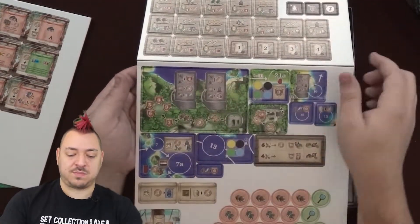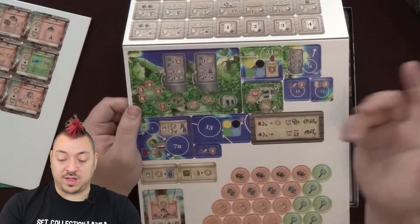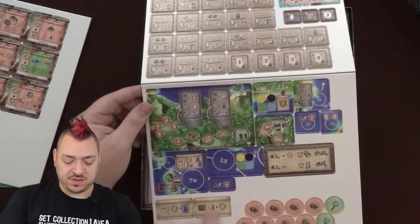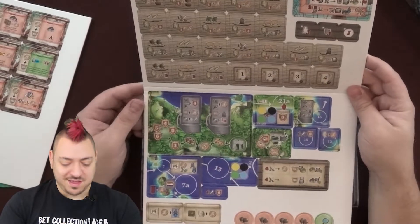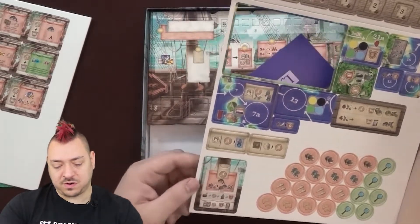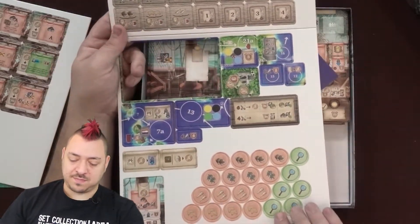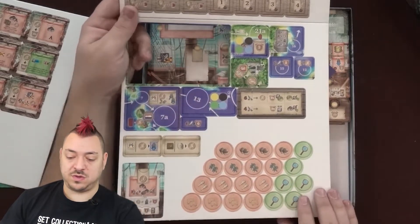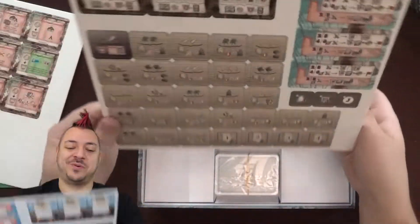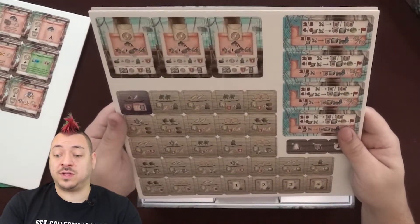Some variability in the ending track probably right there. We've got some new things here — one to four players. These both can be included as a random option for some of the random scrolls that you'll find. You've got this one which I think goes on your ship, which would be cool. We've got some new tokens — I'm thinking these are new permanent tokens that you can add to your ship, which will then allow you to more regularly have these icons when you try to deliver or complete certain objectives like these event tiles. So that would be a really good addition.